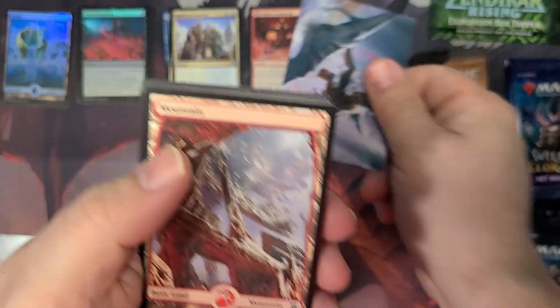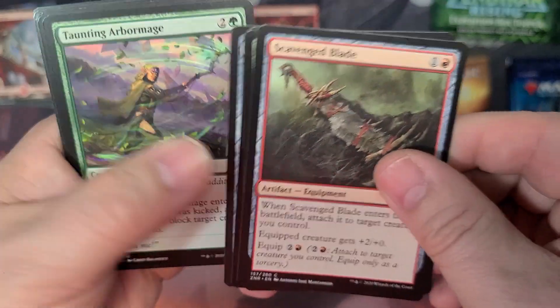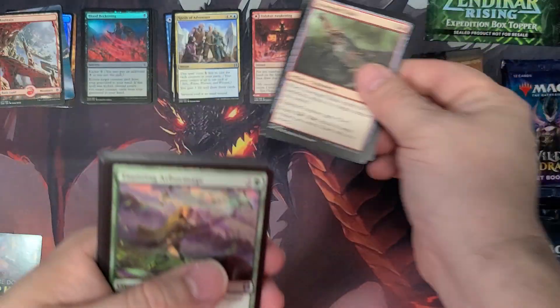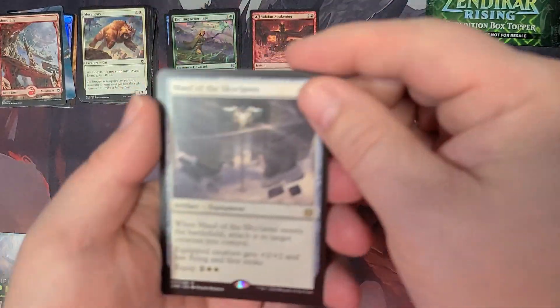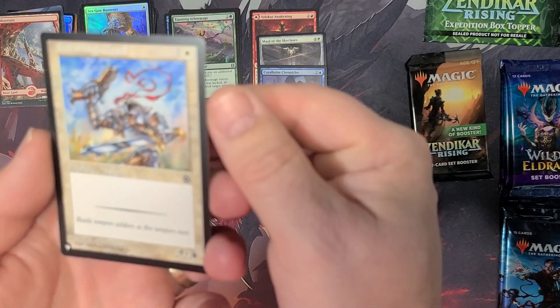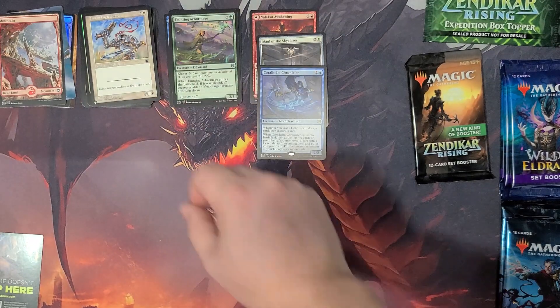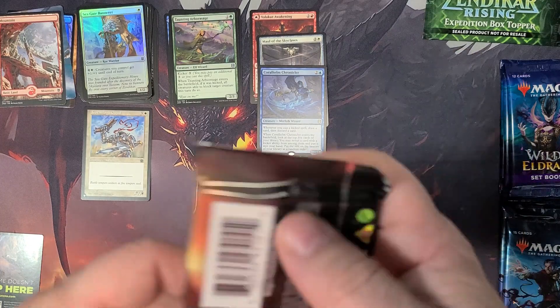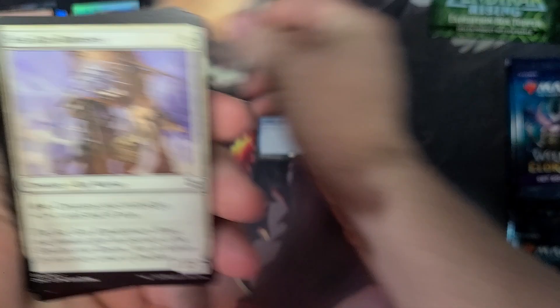We have the expeditions in there, especially if you pick up the collector's version — you're usually going to get anywhere from two to five, or six if you count the box toppers, of those expedition lands, which are all pretty cool. I know the price of those has fallen some with reprints and such. There we go — Maul of the Skyclave and the Coral Helm, the Chronicler. Nothing super exciting there, and then there's our list card from I think Portal Two or Portal Three with the High Guard. Nothing too super exciting — we'll list this underneath.